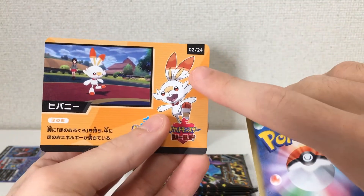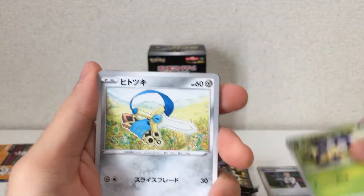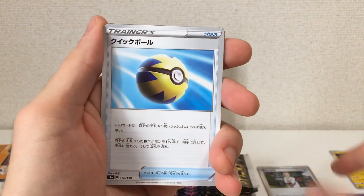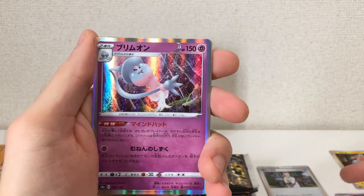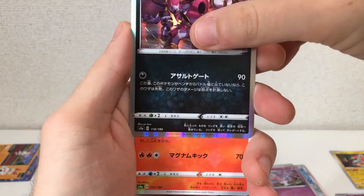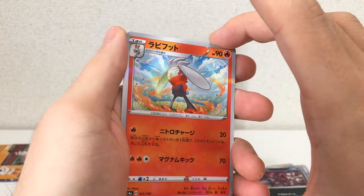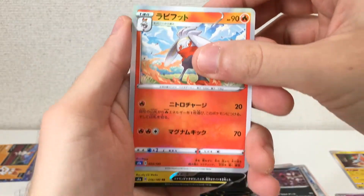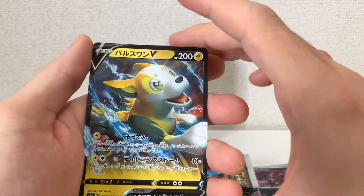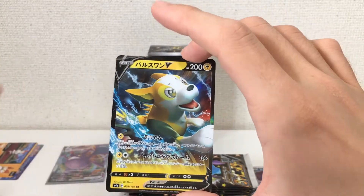The ad card — again, these are numbered and collectible. Our first holo — that's that hat turn. First holo, Hoopa is the second holo. This is one of the starters in Sword and Shield. And there is our V card — Pult-hand maybe? Maybe that's the first evolution. Nothing too crazy.